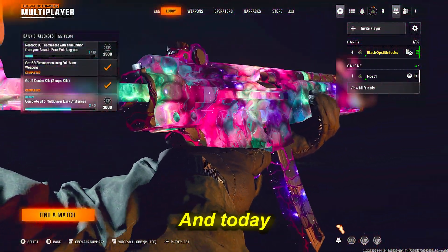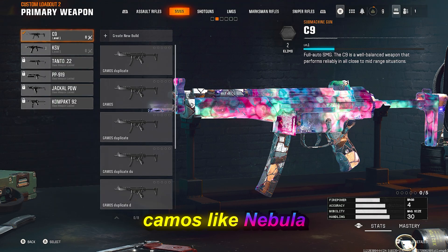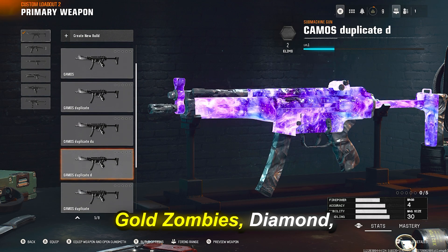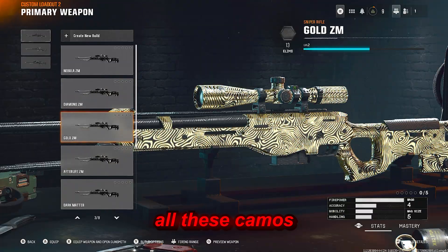What's up guys, Logz here. Today I'm showcasing how you guys can get all the mastery camos — like Nebula, Afterlife, Zombies Gold, Zombies Diamond, Dark Matter, whatever — you can get all these camos unlocked for every weapon in the game without having to complete the challenges.